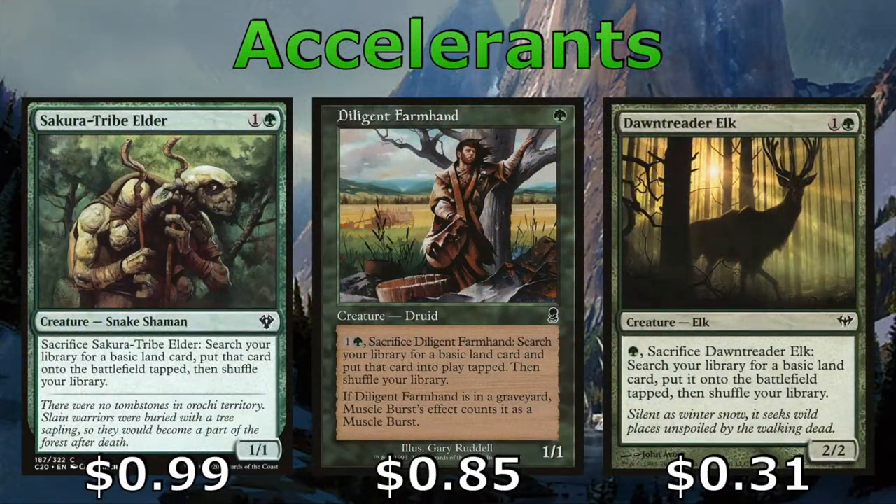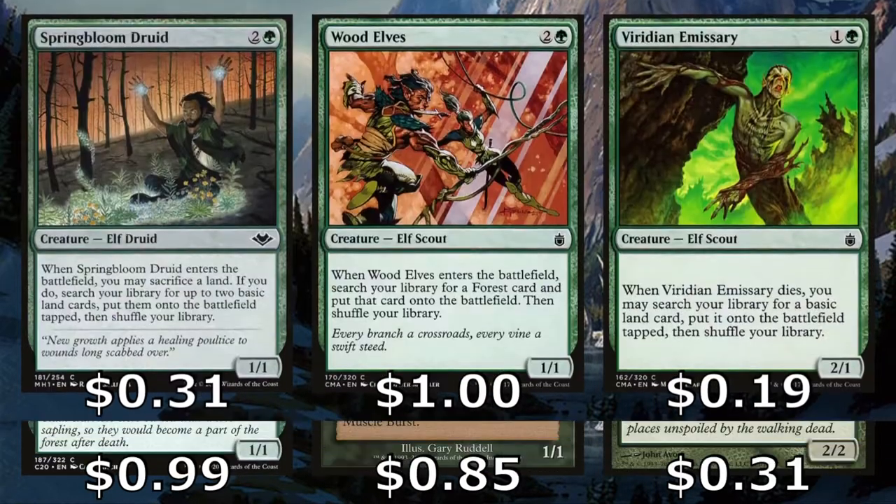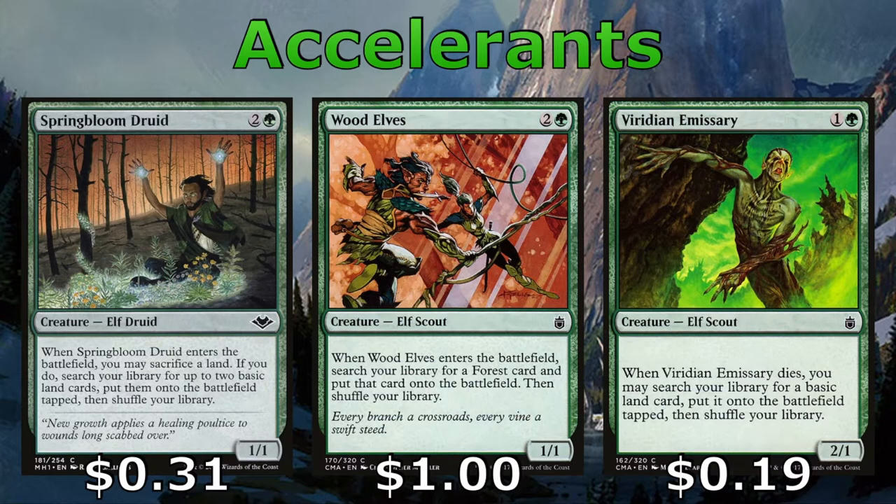Similar to the Font of Fertility, we have three creatures that sacrifice themselves to get lands to the battlefield early, which make for great chunk blockers: Sakura Tribe Elder, Diligent Farmhand, and the Dawn Treader Elk. As well as a few creatures that get us lands when they enter the battlefield, like Springbloom Druid and Wood Elves. And also the Viridian Emissary, which can get us a land when it dies, making for a great chunk blocker.